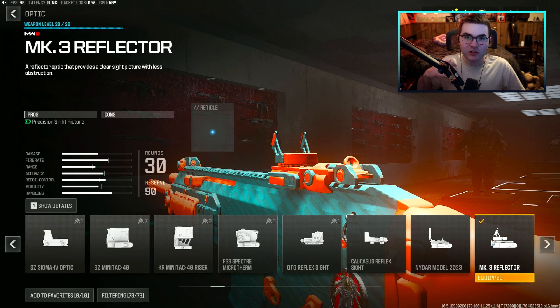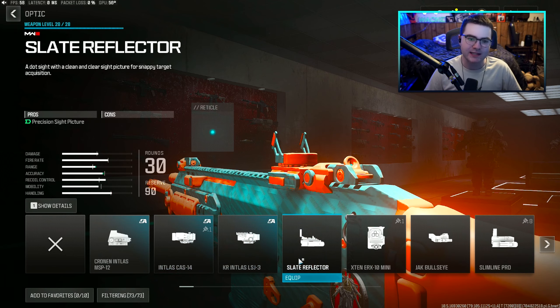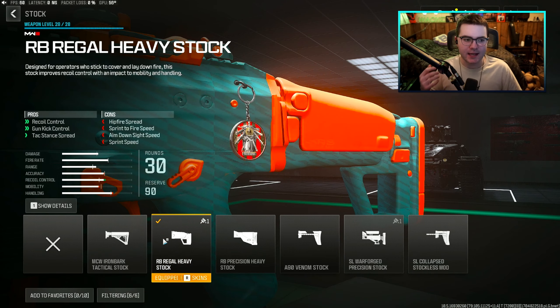If you want to follow the exact CDL rules, an optic is actually required for your MCW. Two that are used are the MK3 Reflector and the Slate Reflector. For the stock, the RB Regal Heavy Stock is what most pros use — I haven't really seen them use any other stocks on the MCW. It gives decent recoil control, gun kick control, and tac spread, but it does slow your sprint-to-fire speed, ADS time, and sprint speed overall.